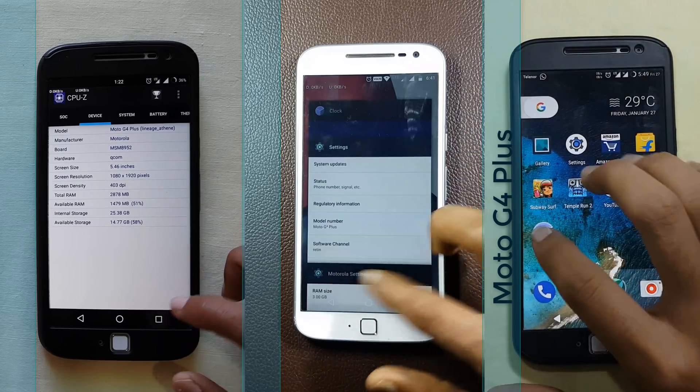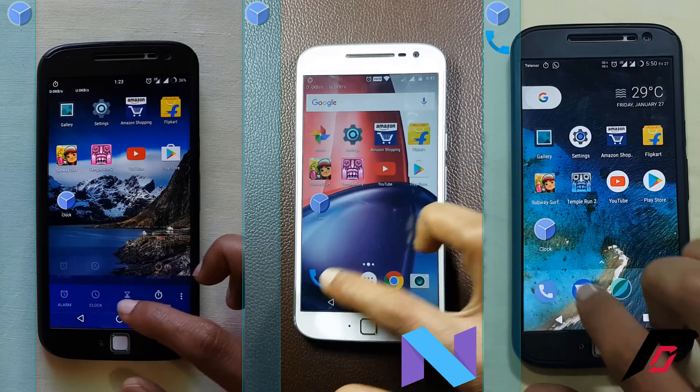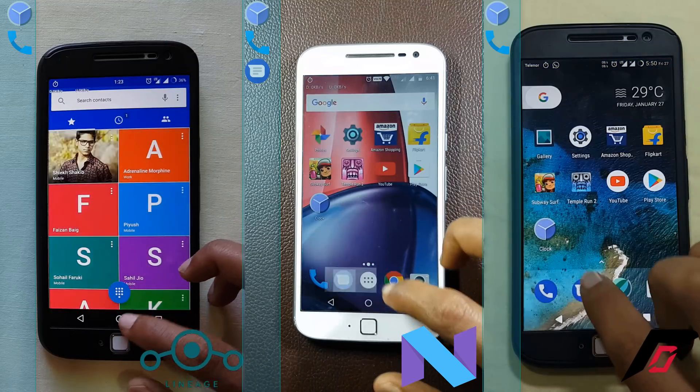Here we see that all the phones have 3 GBs of RAM. On the center we have the stock ROM, on the right is the Resurrection Remix, and on the left is the Lineage OS. Here we start with the speed test.